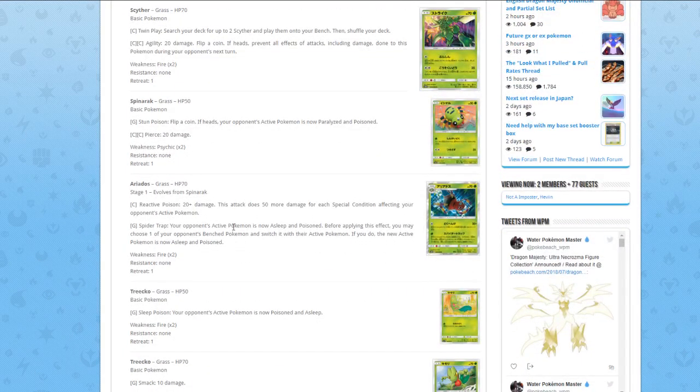Next up, Spinarak. Stunt Poison — flip a coin, if heads your opponent's Pokémon is now paralyzed and poisoned. Pierce for two Colorless does 20 damage. Pretty bad.